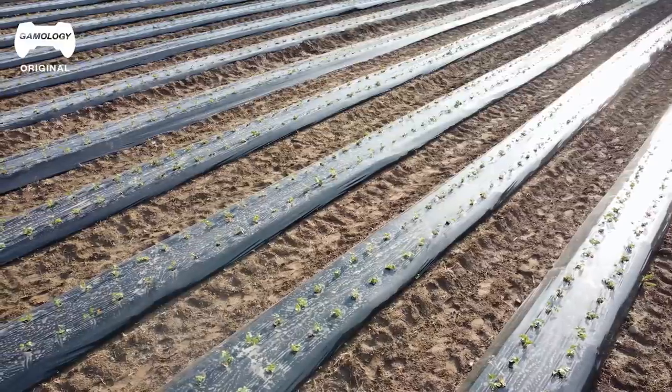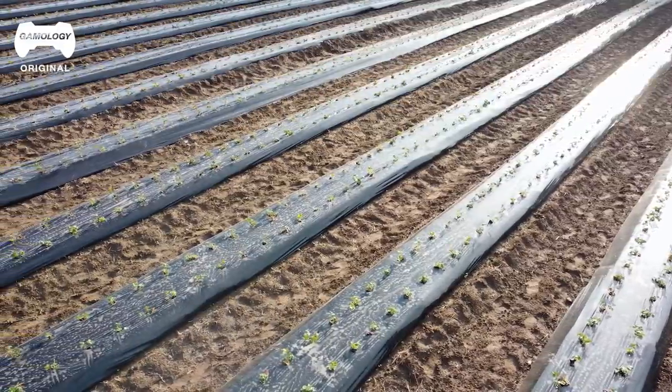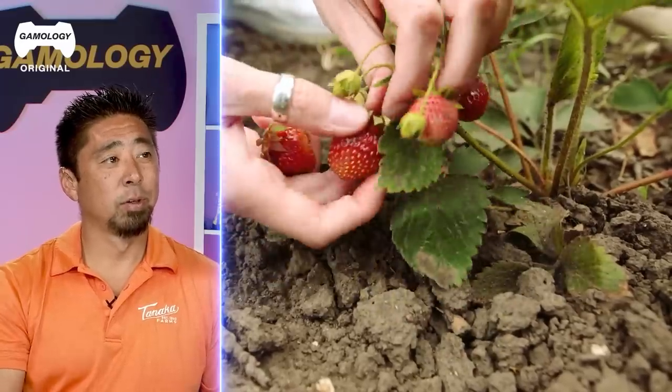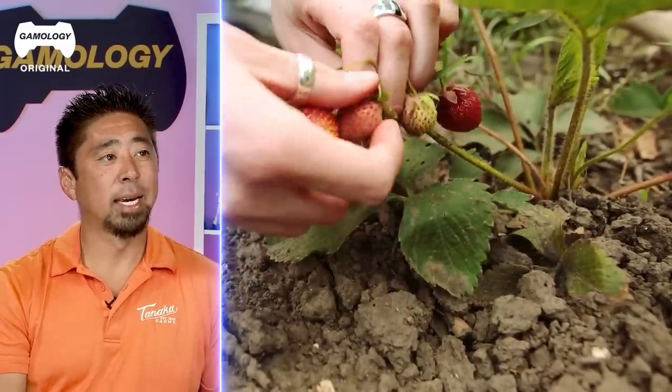We make beds, put plastic, and then we hand plant the seeds into the ground. Once it's picked, we'll reuse the same holes and plant again — just to save on plastic, save on making the beds, save on time.